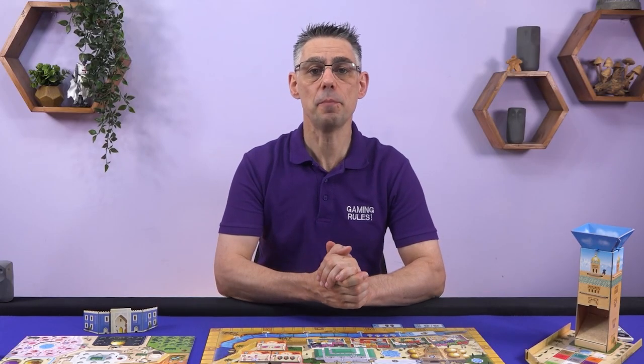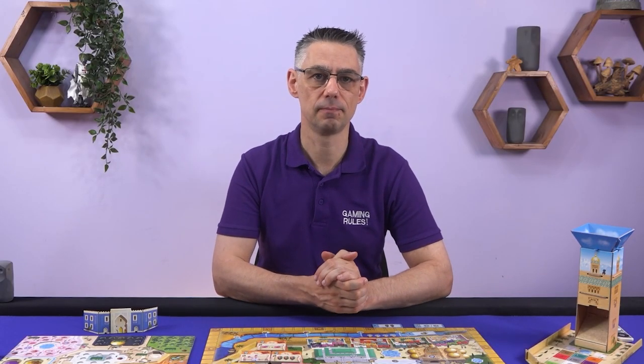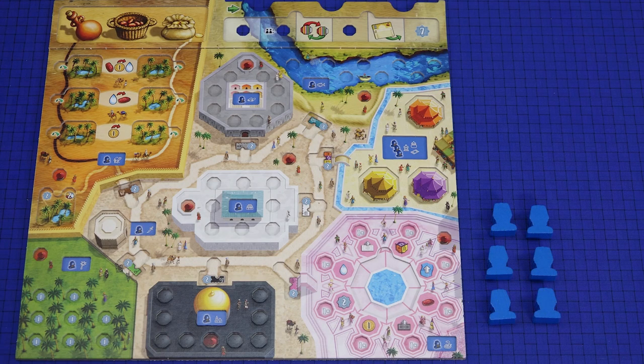Each player takes the following components in their chosen player color: one player board, one supply board, six player pawns, one scoring marker, a 100/200 marker, and one screen.